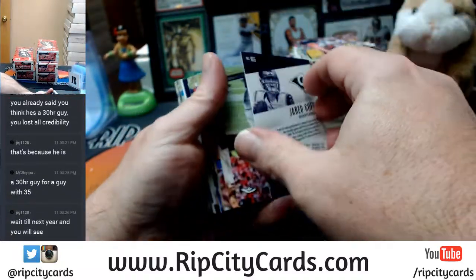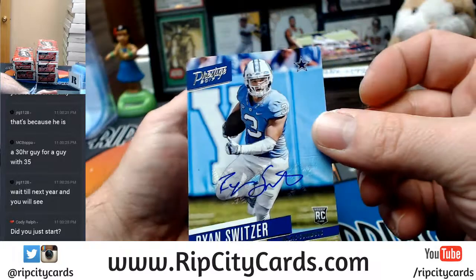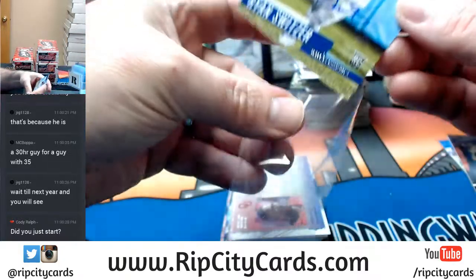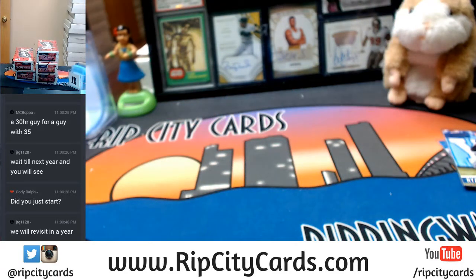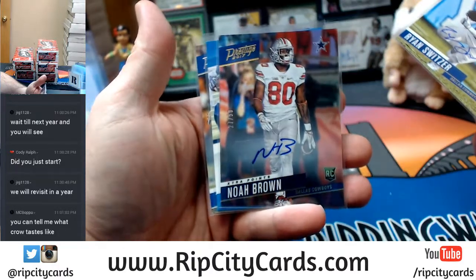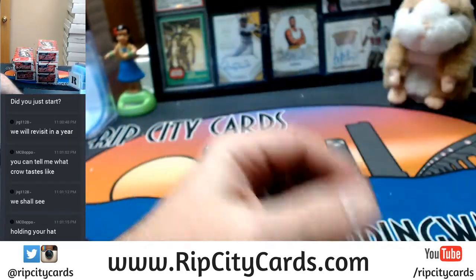Jared Goff to 100 extra points, rookies — wide receiver for the Dallas Cowboys Ryan Switzer, a popular one. Various inserts and base. So through one box, the autos were a Ryan Switzer, a Noah Brown extra points to 50 both for the Cowboys, a John Ross on-card draft day for the Bengals, and Tredavious White for the Bills. Those are our first four autographs.